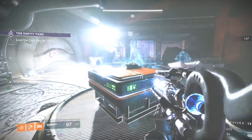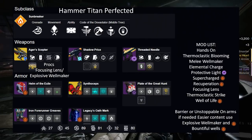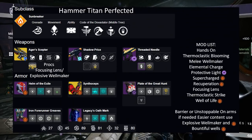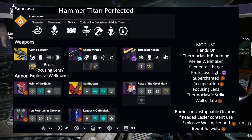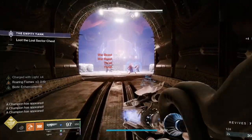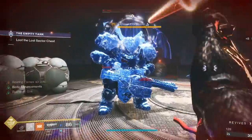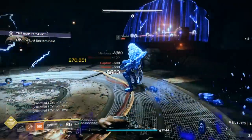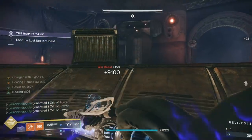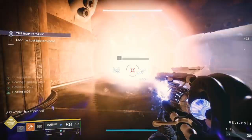Plus you have all the damage reduction going on — it's really crazy. You have Focusing Lens from Ager's Scepter, you have Synthoceps, you have Roaring Flames times three, and all those are adding to your damage bonus. On top of that, Roaring Flames and Synthoceps both work on your Burning Maul super, and a lot of people don't know this. As you see on these two clears in the lost sector, right at the boss we destroy both barriers and the boss basically with the super alone — that's how strong it can be, as long as you have Roaring Flames times three and Synthoceps combined.